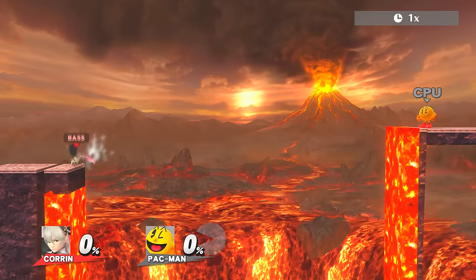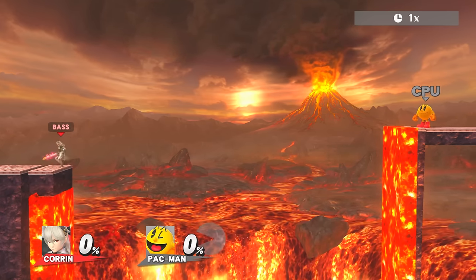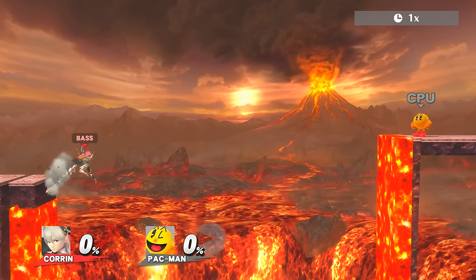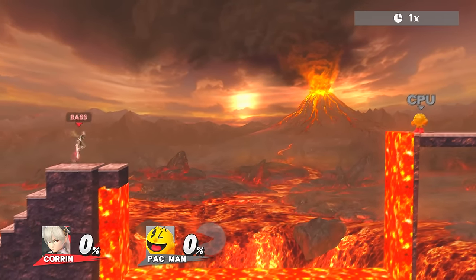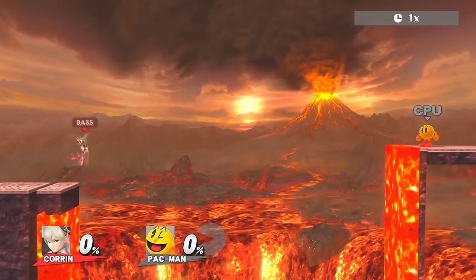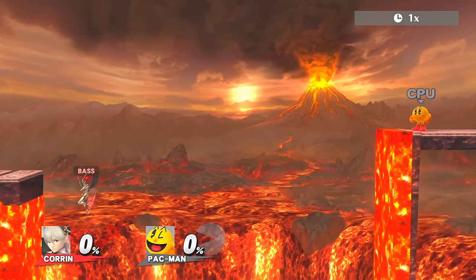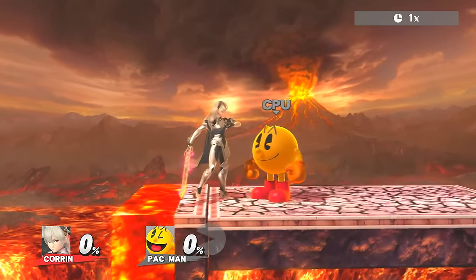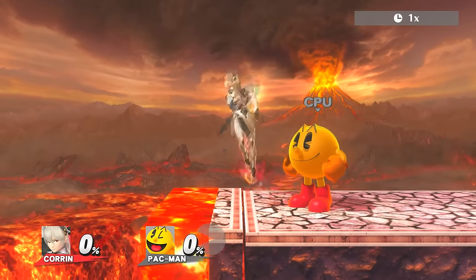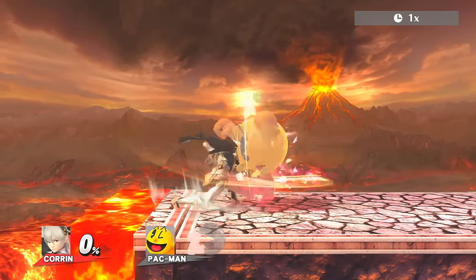For Corrin, I might fail this live attempt, but I did manage to record myself actually making it over in post-processing footage. Corrin has to be at the edge at a specific angle — don't propel to the left side like I just did. It's somewhere around there. It's a difficult maneuver but I managed to do it — I don't need the backup footage. It's possible for Corrin to do it. It's a little bit tricky, but it's definitely easier than Link's recovery without a doubt.